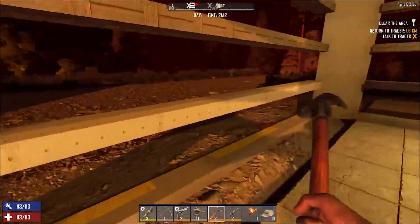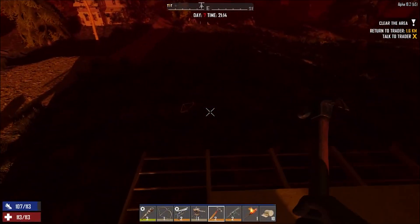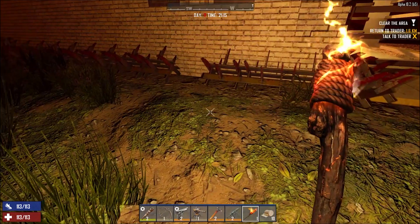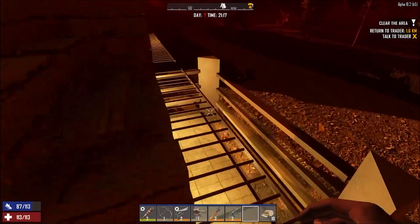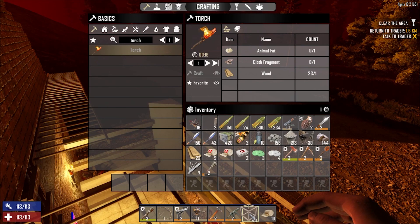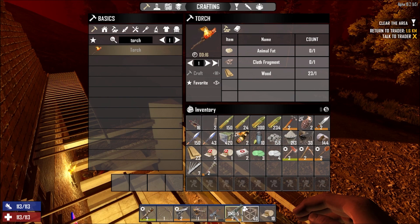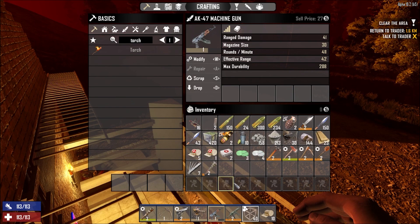I've made a couple of torches - it gets very dark during a horde. I'm putting one by my ladder so if I find myself out here I can see it easier. We've managed to get six first aid bandages, plenty of ammo, spare spikes, a couple of molotovs, and a couple of grenades. I'm bringing the AK-47 down, and we've got the SMG which takes nine-mil - we've got plenty of that. The AK takes 7.62, and we've got plenty of that too.